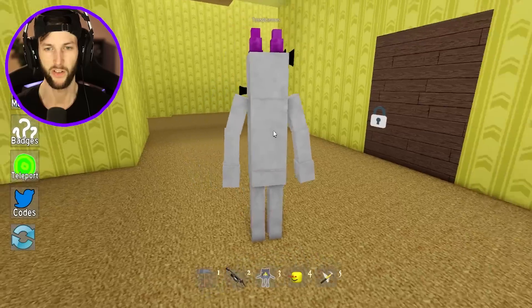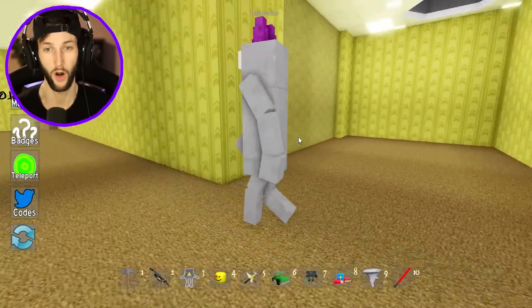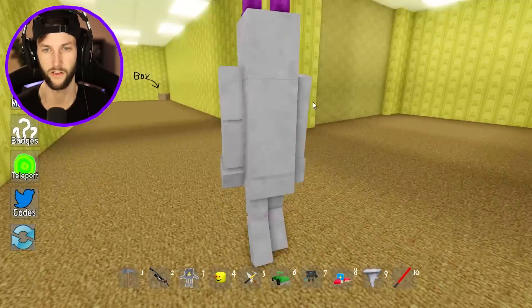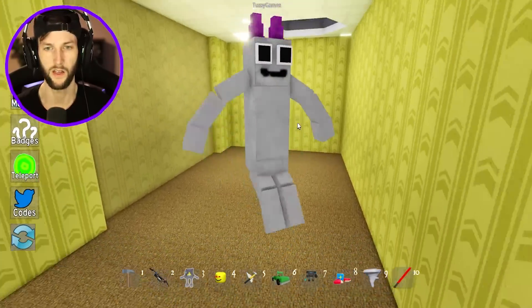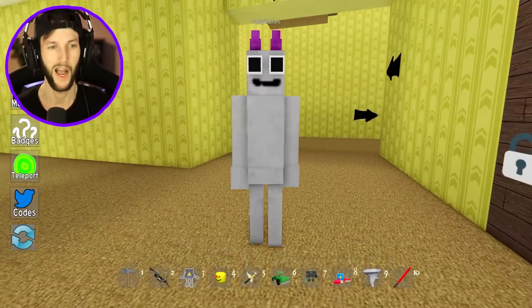Bambolina — pixelated girl thing. Wow, these are like super, super basic. I like how her eyes have the details with the morph, but her face is just like a pixelated mouth. Very nice. She has been unlocked. These kind of look like something out of Minecraft.